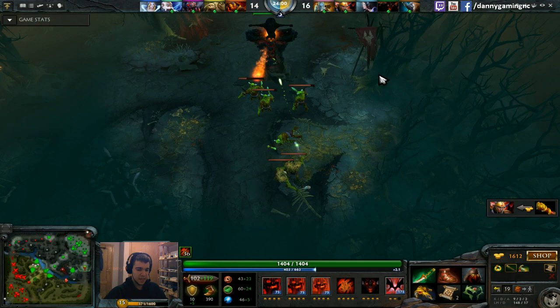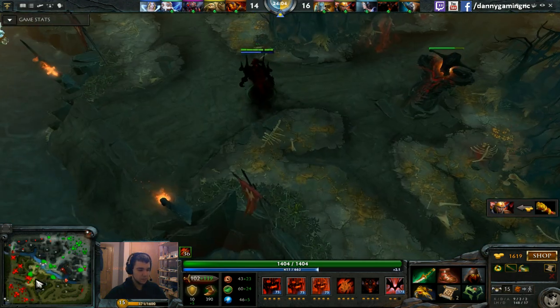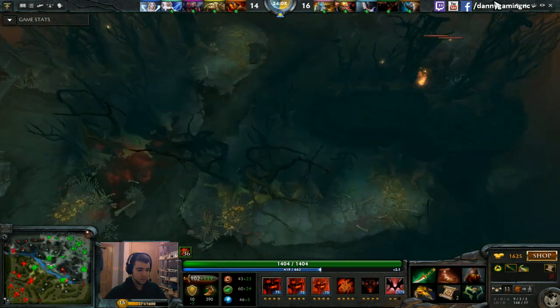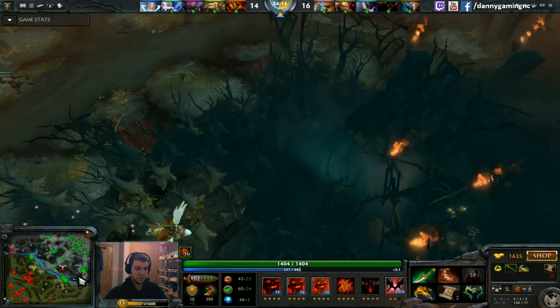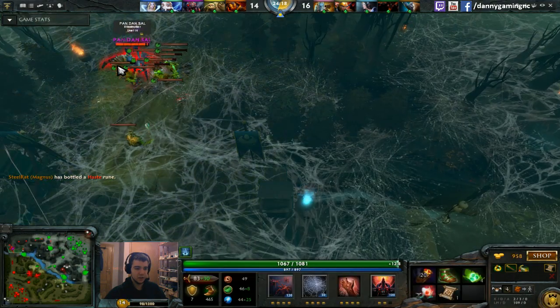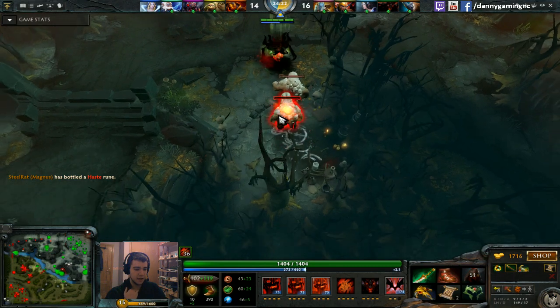I forgot to mention Helm of the Dominator — a little bit more damage and lifesteal, of course very important. I'm getting a creep from the jungle — the Red Ursa — and going to stack the Ancients as much as possible.